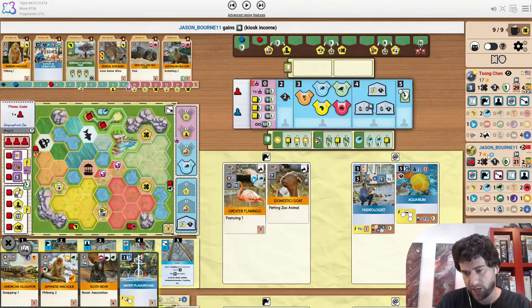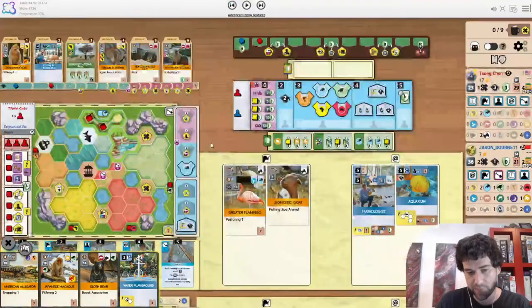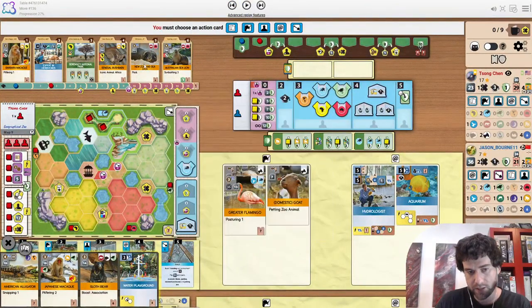Opponent's in a deficit of 10 points, but they are most likely going to hit species first. There are a couple of predators that show up. Opponent already has an Australia partner zoo, so can't stop them from playing either of them — and they both have water, funnily enough.